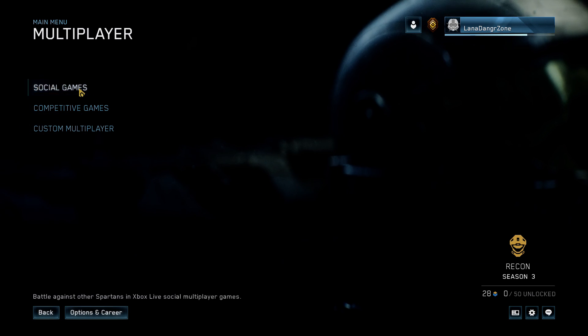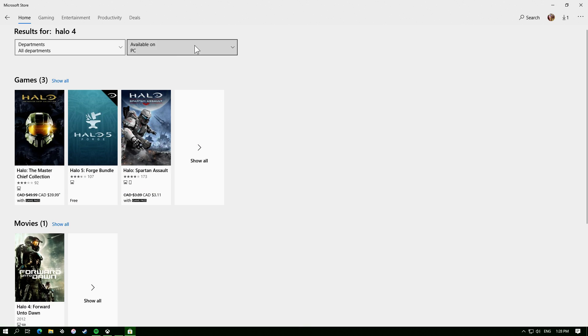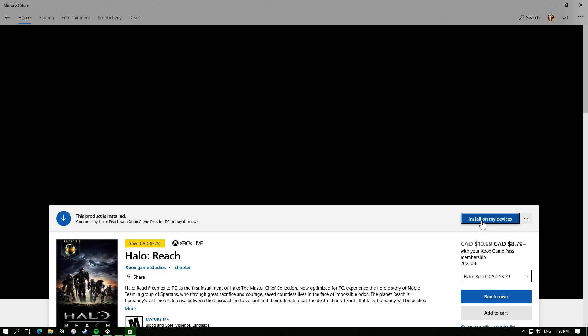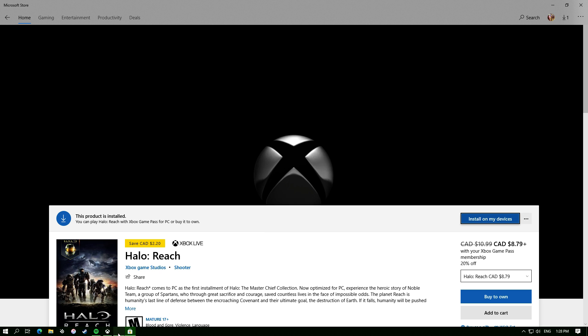Click yes. Go back to it — nothing. Go back over, open up this, search Halo Reach. Click on it and install. And now when we go back it will be there.